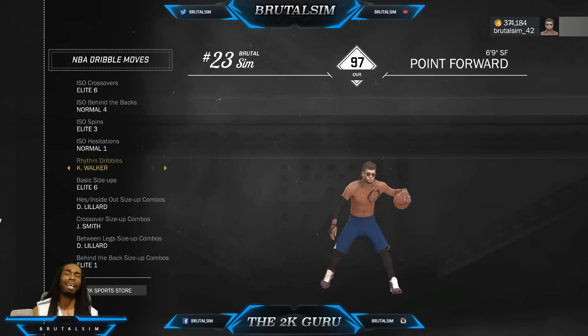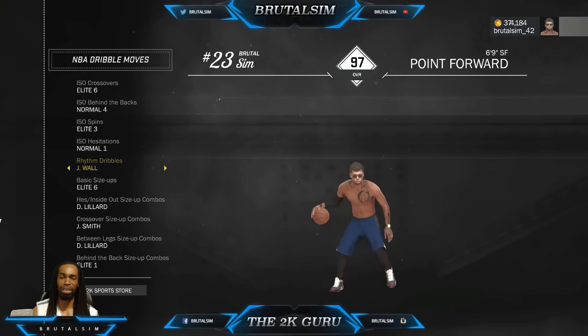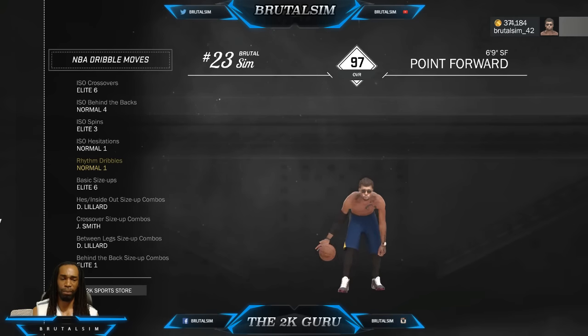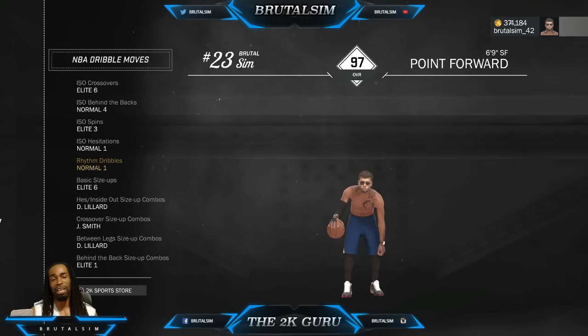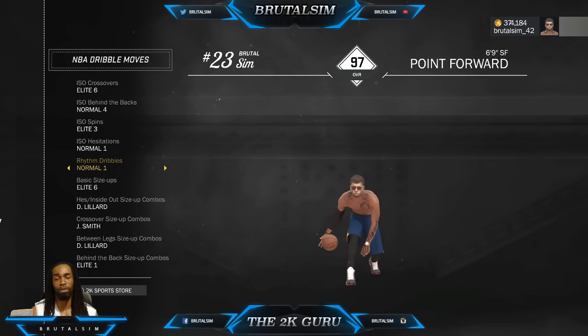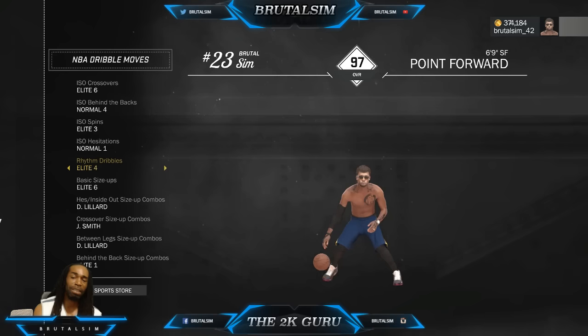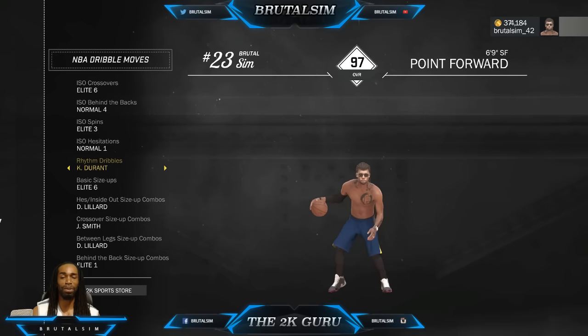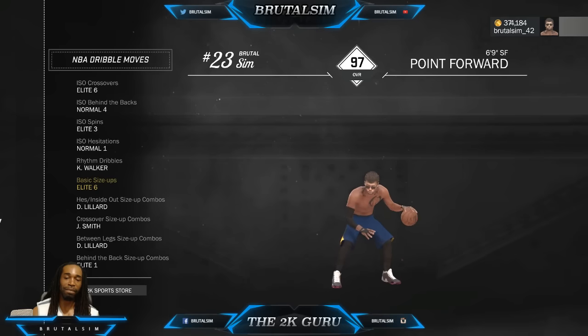Campbell Walker - this is my favorite one because you could go in any direction using this one. A lot of people like to use normal one. Normal one is really cool but to me personally it's very easy to anticipate - if it's on the right side you just look off the right, if it's on the left you look off the left. But the Campbell Walker has a quick crossover to speed boost as well, so I just like that personally.